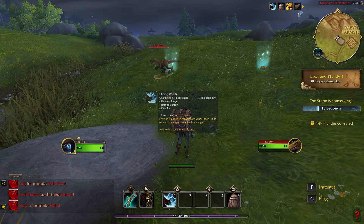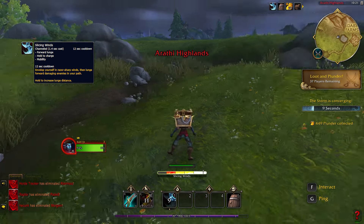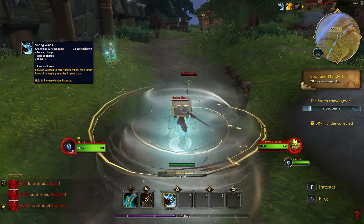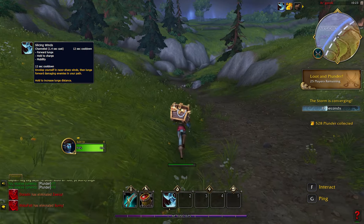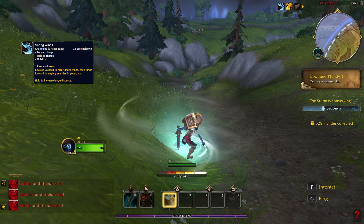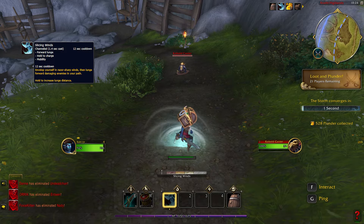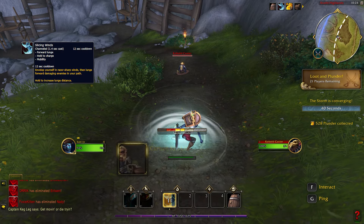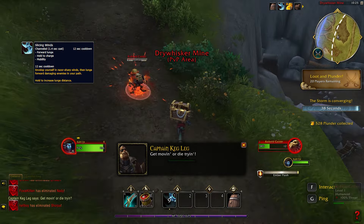Slicing Winds is an ability that lunges you forward in a straight line, damaging all enemies in your path. The distance of how far you lunge is dependent on how long you hold the spell button. When you press it, it starts channeling and a bar appears at the bottom to indicate how far you'll lunge when you release. This ability has a 12 second cooldown.